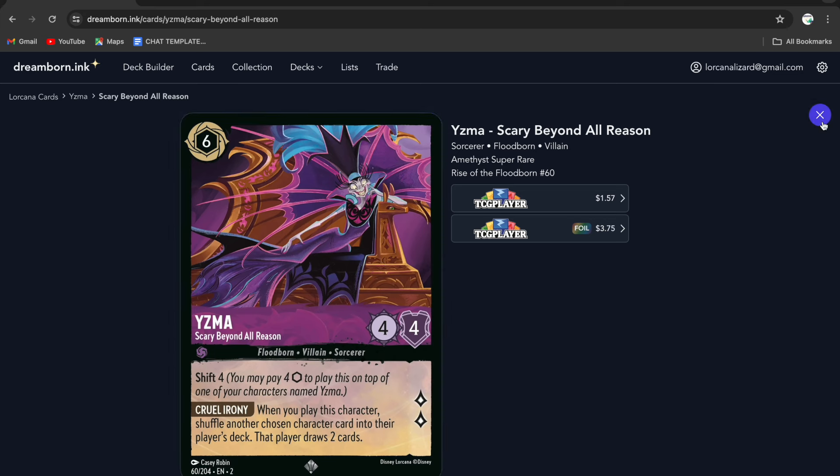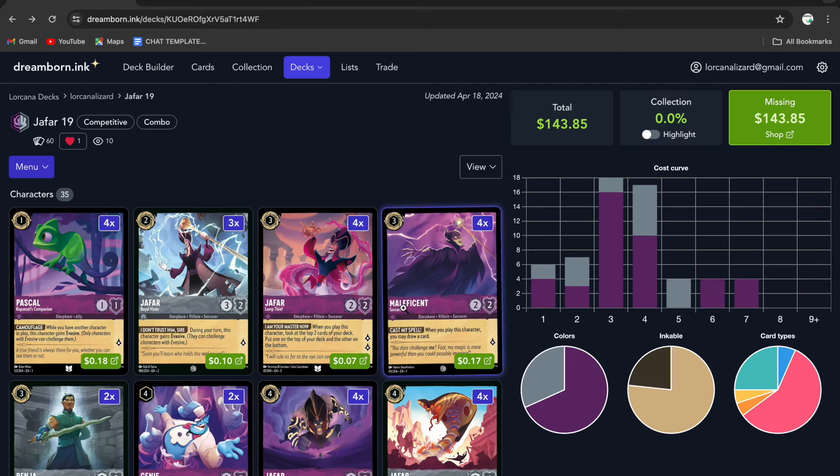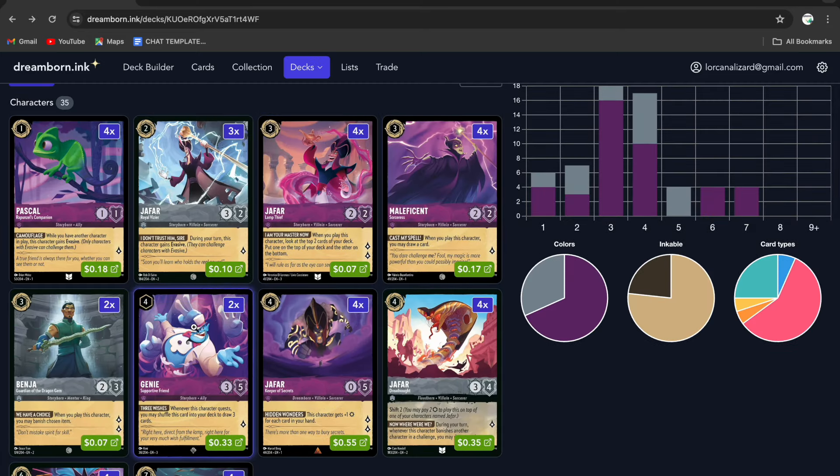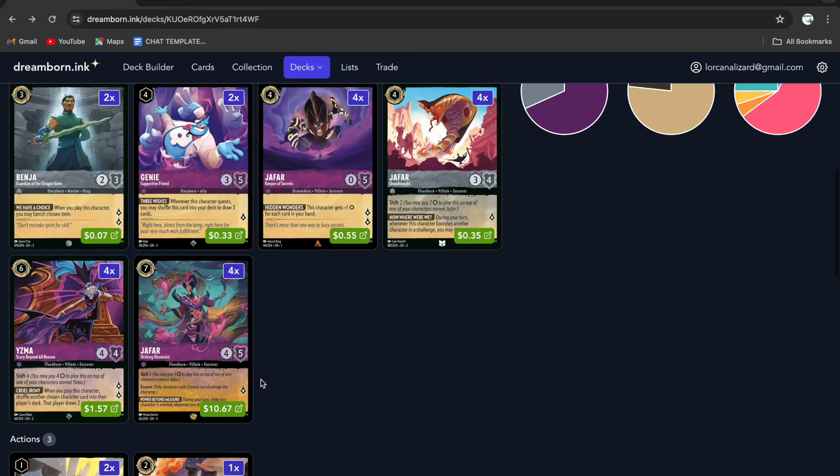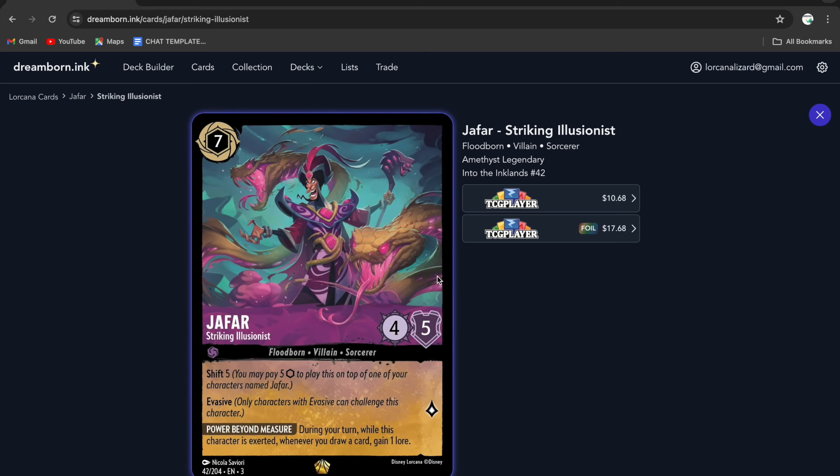One of my favorite cards — the artwork is just so cool. This is Jafar Striking Illusionist. You've all seen him and knew the hype at the beginning of set three. It died down, but I really think people are still underestimating this deck. As a combo deck, it is so much fun to play. This card is evasive, shift five, and during your turn when this character is exerted, whenever you draw a card, you gain one lore. In an Amethyst ink color that wants to draw all kinds of cards paired with A Whole New World, you'll win games really fast. If you can get that combo off, you're going to destroy your opponent and it happens so quickly.